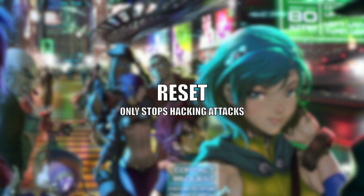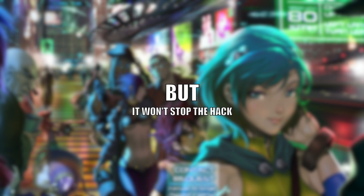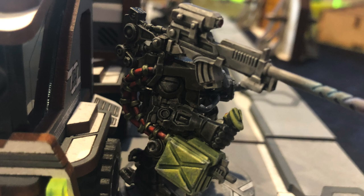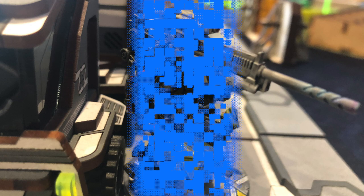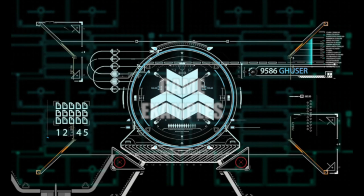Reset only allows face-to-face rolls against hacking programs or other comms attacks. You might be wondering: why would you ever do a reset as opposed to a dodge? Dodge does not allow the user to evade hacking programs and other comms attacks. If you declare a dodge as an ARO to a hacking attack, you might succeed and move the two inches, but the hack — if its roll is also successful — will still go through. Reset enables you to effectively dodge the hacking program but without giving you the two-inch move.